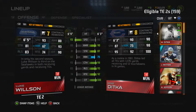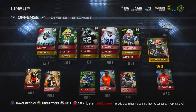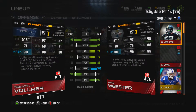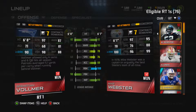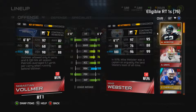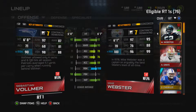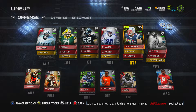I also have a 90 overall Jason Witten who's not in the lineup — he's pretty decent. At right tackle, Team of the Year Sebastian Vollmer is pretty decent, though I'd like to upgrade him — his run blocking isn't fantastic, but his pass blocking is good and people don't tend to get around him too much. Strength is up there; it's good for now but I do want to upgrade him.